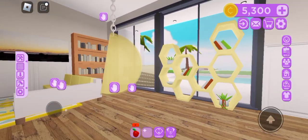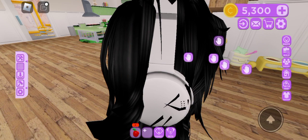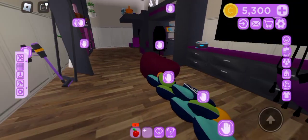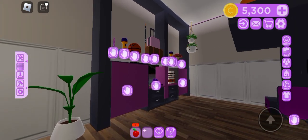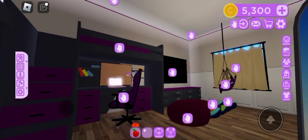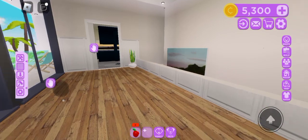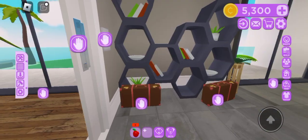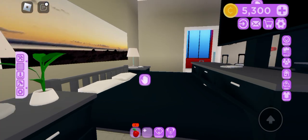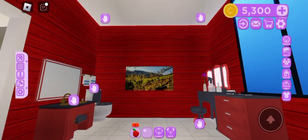Yellow living room — never seen that happen in real life before. My favorite room. Easiest room in here. This is my second favorite room. Luxury barn bathroom aesthetic vibes. And that's all — thanks for watching!